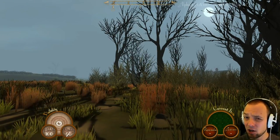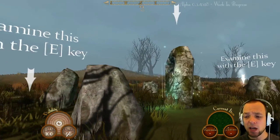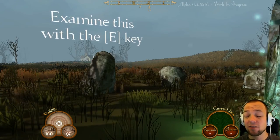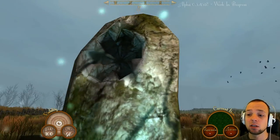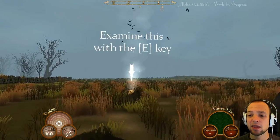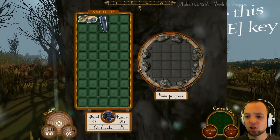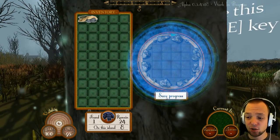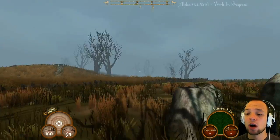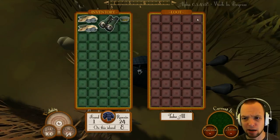Welcome ladies and gentlemen to let's play Sir, You Are Being Hunted. We are somewhere on an island — or five islands — and I have no idea how we got here. There's some sort of portal that needs parts, and those parts are scattered all around this island. We need to find them. This is one of these parts — a fragment, to be more specific. We have to bring them to the standing stones where we can also save our progress.